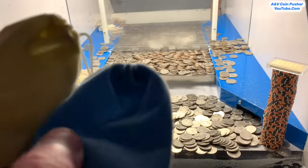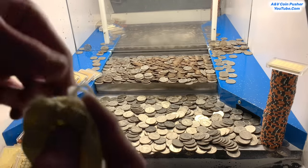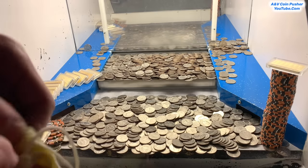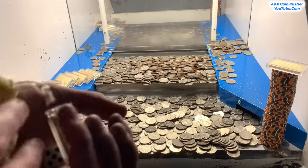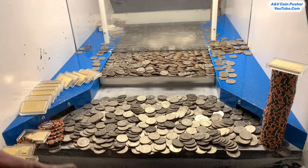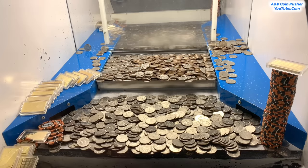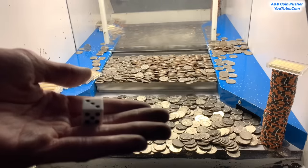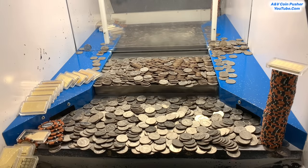Before we continue playing I'd like to go ahead and open up one of these mystery bags. Let's start with the yellow mystery bag first — this one feels like it's loaded up fantastically well. Oh my goodness, wow, check this out! We got another one ounce gold bar, $15,000 in five thousand dollar chips, and another white dice. That's what I'm talking about — that is fantastic right there.